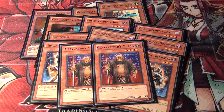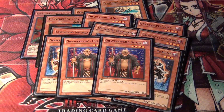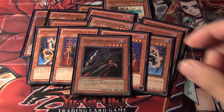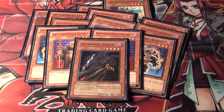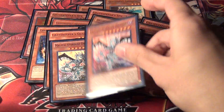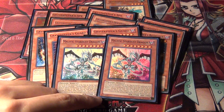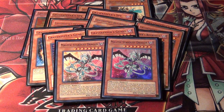I put in two Gravekeeper's Guard because they're really good against Synchros and Exceeds — they bounce cards back to the hand. And then the last Gravekeeper is one Gravekeeper's Assailant. It's pretty good when you have Necro Valley on the field — it's kind of like an Enemy Controller effect, you can change the battle position. And then, because this deck is very dependent on the field spell, I run two Malefic Stardust Dragon, just to help protect it and keep it on the field.